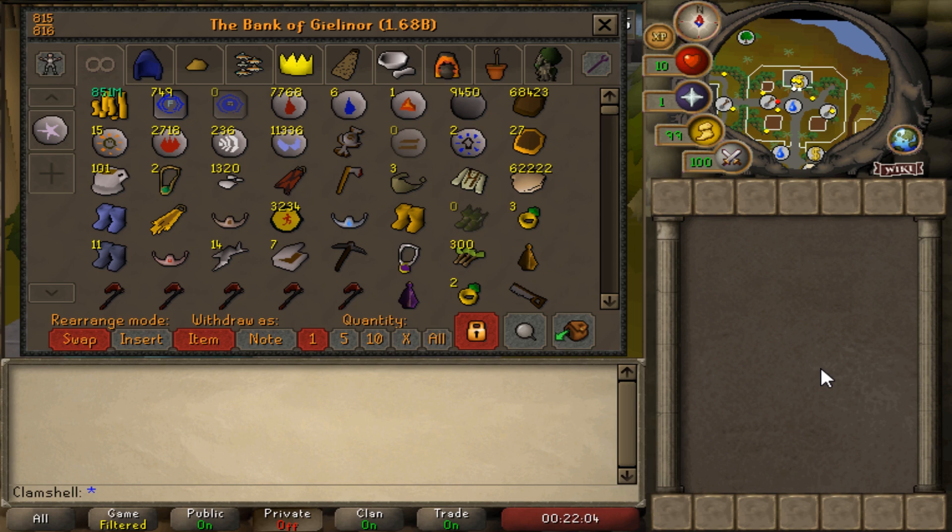Here we are in the first tab of my bank. We have a total net worth of 1.68 billion. I'm really not comfortable usually telling people about that — I try to keep that a secret whenever I stream or in any sort of videos. But I figured for the purposes of this video, you guys could actually see where we are. And before I get into all the tabs, I do just want to caveat this with: yes, guys, we do play alts. This account isn't fully funded by my level 3.